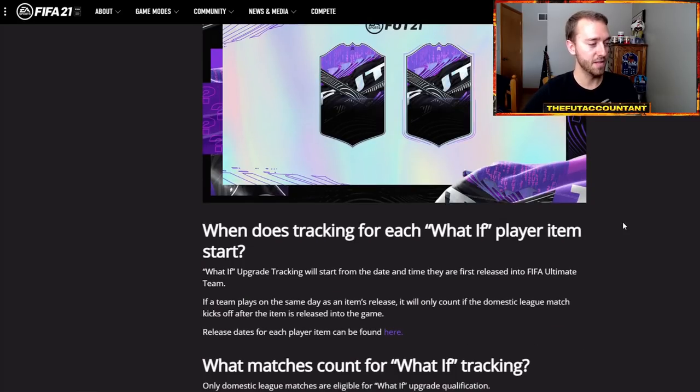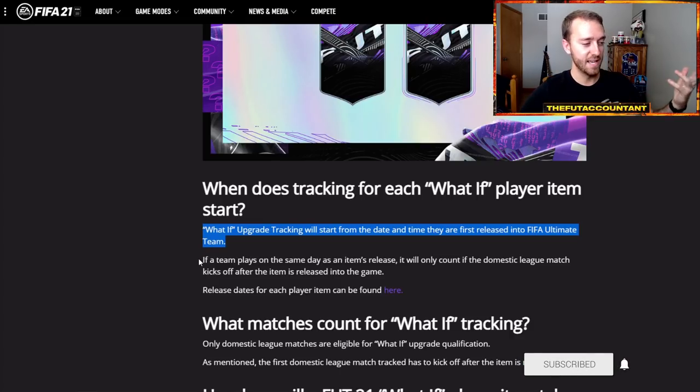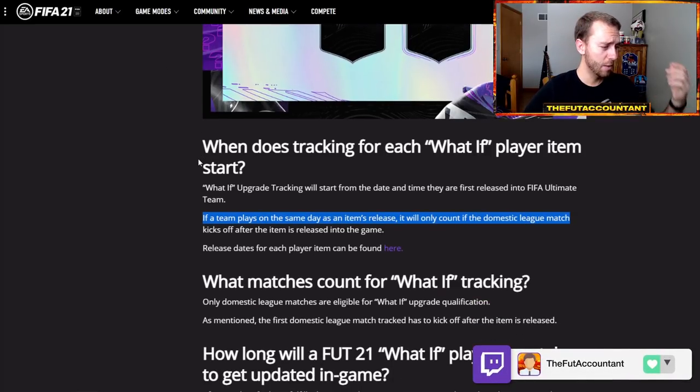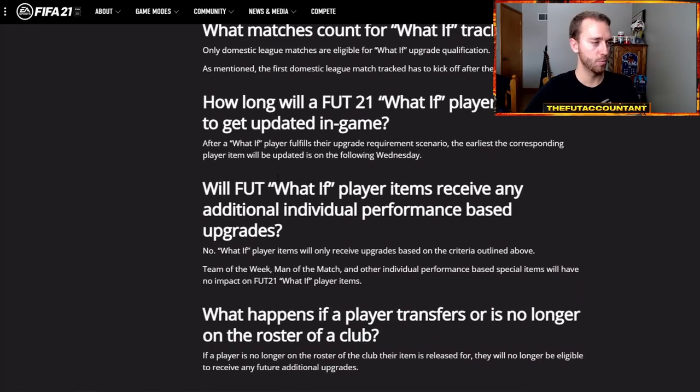We already have some live games going on. These upgrades start tracking literally today - they start from the date and time of their first release into FIFA Ultimate Team. If the team plays on the same day, it only counts if it's a domestic league match. EA released a table showing release dates for player items so they can prove when players came out and when they get upgraded. Only domestic league matches count as eligible.